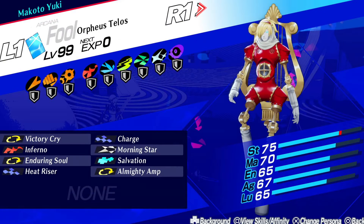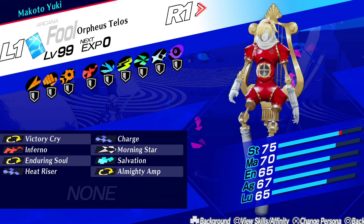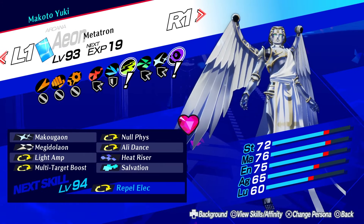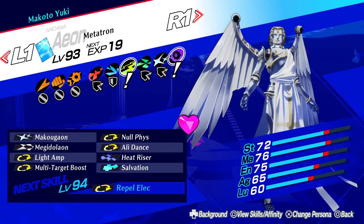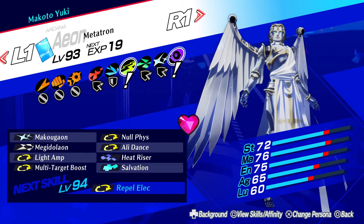My next tip for building strong personas is to make sure that you take the stats of your persona into account. A common mistake I see a lot of players make is putting any type of skill on any persona just because it does a lot of damage, and then wondering why it's not actually doing a whole lot. If your persona has more magic than strength, it makes more sense to put magic skills on that persona, not strength. Make sure you look at your stats carefully before you decide what skills to pass down.